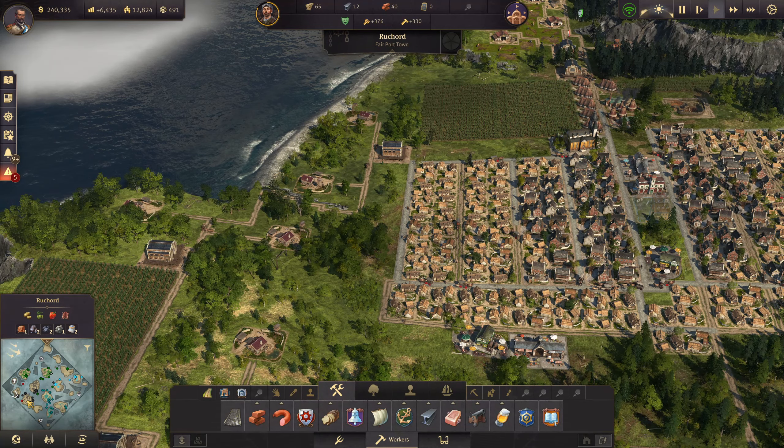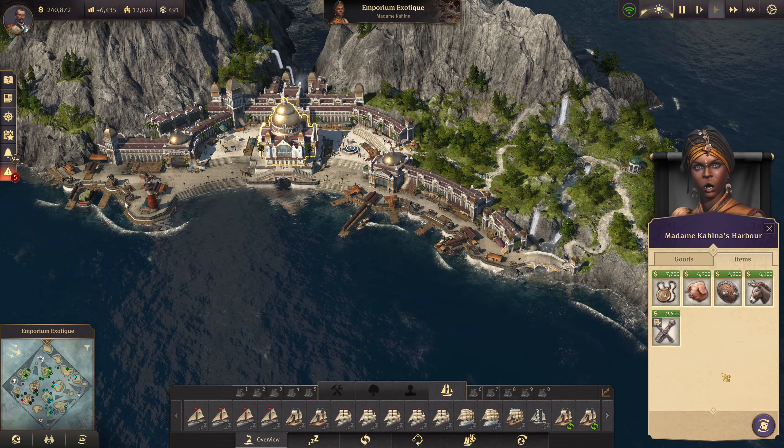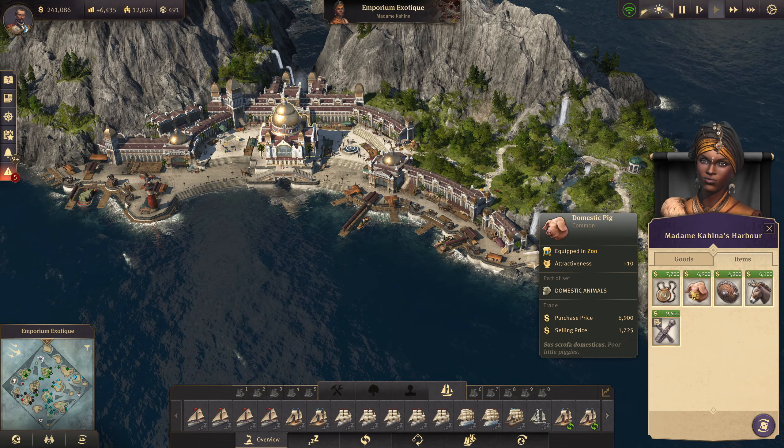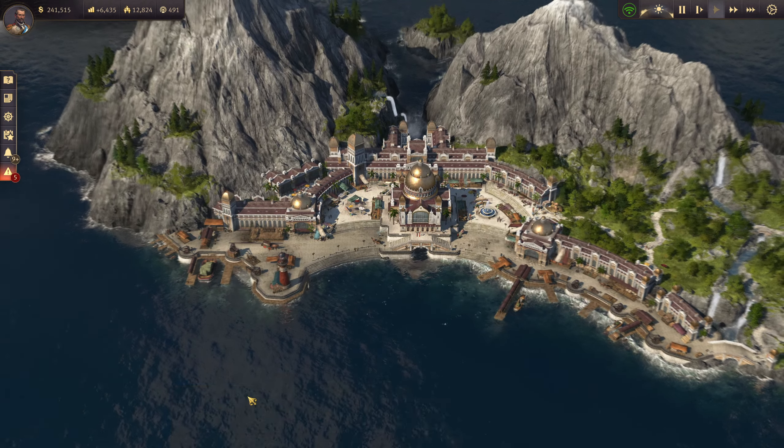Okay. If we go up to our friend over here, Madam Kahina, you can sometimes buy the things you need from her. We could do with the fur abundance. Let's go into the New World — let's check in there a moment.